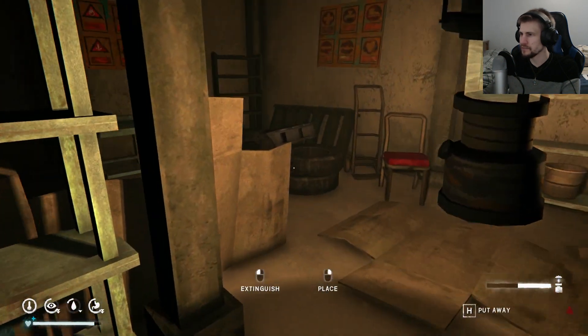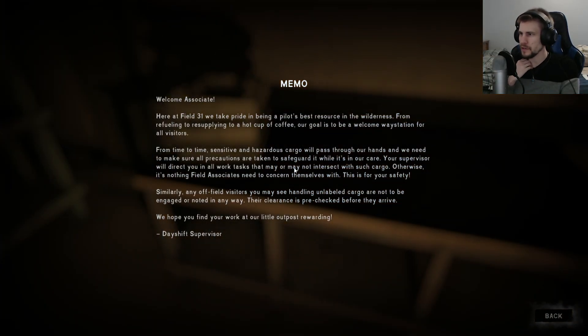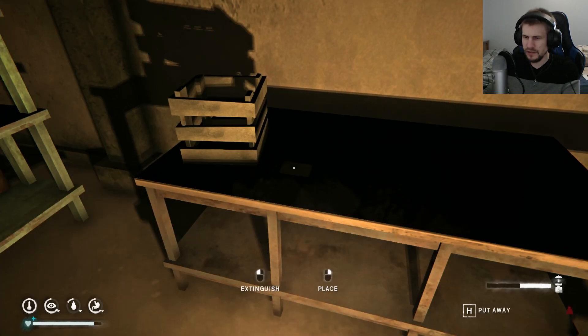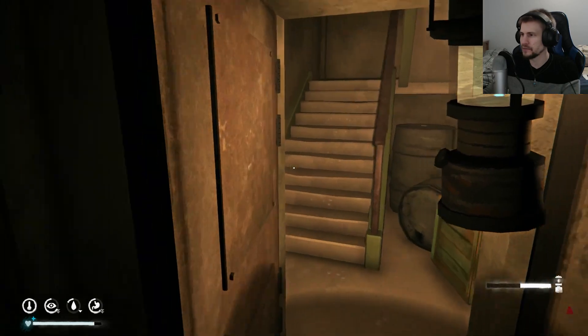Okay, let's get upstairs. There's something interesting that was added — oh, hang on, what is this note? Memo: here at Field 31, take Pride — Pilot's best resource in wilderness. From refueling and resplowing to a hot cup of coffee, goal is to be a welcome waystation for all visitors. Time to time, since the hazardous cargo passed through our hands, need to make all precautions taken. Safeguard it while it's in our care. Any off-field visitors you may see handling unlabeled cargo will not be engaged or known in any way. Basically sounds like some stuff came through here and they were given discretion. And there is a hammer here too, so if I did need to forge anything, I could.